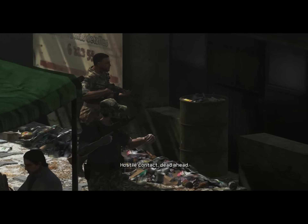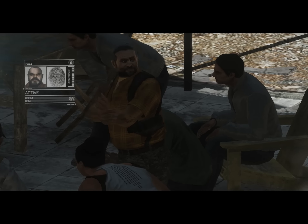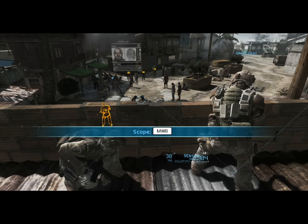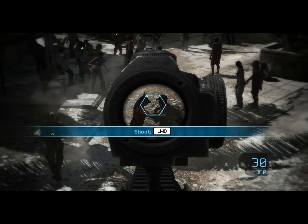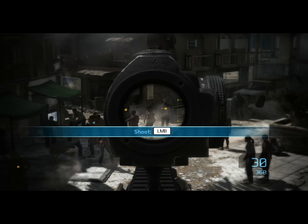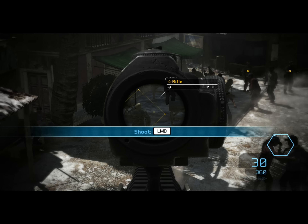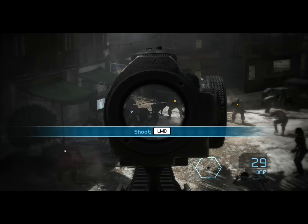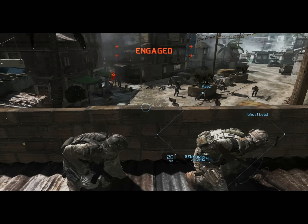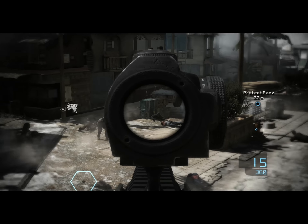Hustle, contact dead ahead. Protect the BRB, engage all the hoppers. Got him. Contact up ahead. He's down — too many more, they're gonna get me. That's one. They're pressing.